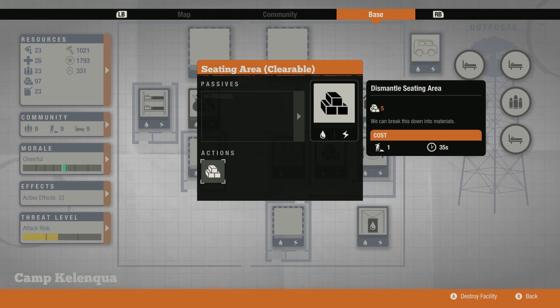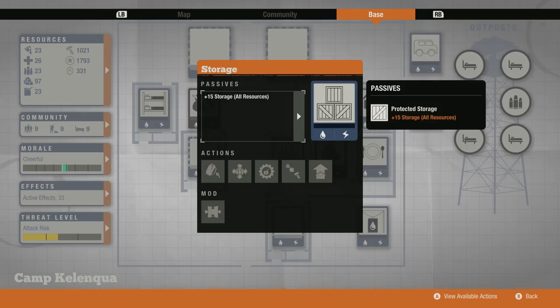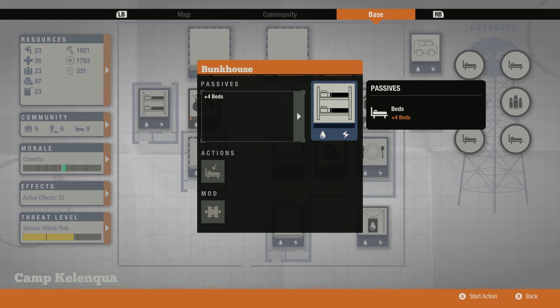To the left, we have a seating area. This place does nothing but occupy one of our slots, so we definitely want to tear it down — and when you do tear it down, you will get five bonus building materials. Further to the left, we've got a storage room. This one comes at level 1, so you will need to make upgrades to it; other than that, nothing remarkable because every base has a storage room. Farther to the left, we've got heavy trash. Just like the seating area, this is just occupying a slot — it doesn't serve any purpose, but tearing it down doesn't give us anything, so it's not as good as the seating area. And finally, all the way to the left, we've got a bunkhouse which gives us plus 4 beds. This is not the same plus 4 beds as I mentioned in the beginning — the bonus plus 4 beds is actually on top of this bunkhouse, so I'll still talk about it later.